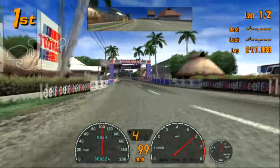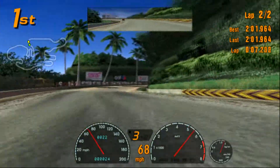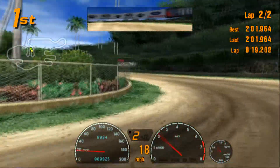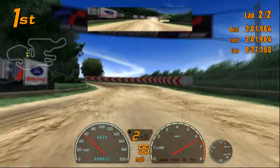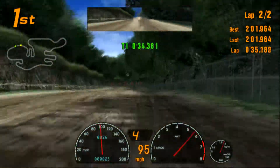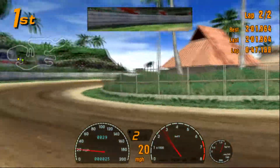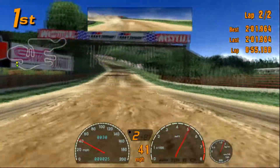Okay, we're entering lap number two. The opponent car is very, very dangerous — if I hadn't upgraded my car I would lose, so I upgraded a bit of my turbo engine. I'm trying to pull away from that Lancer Evo 7. I'm using the Lancer Evo 6 — a different generation.